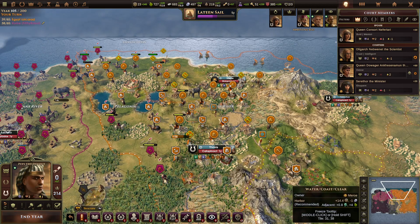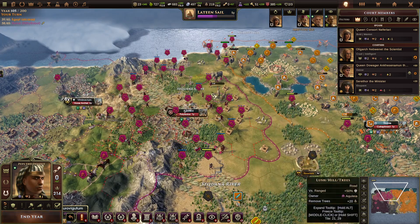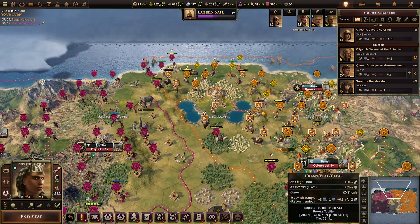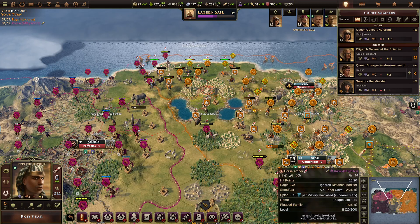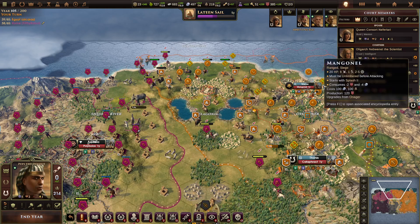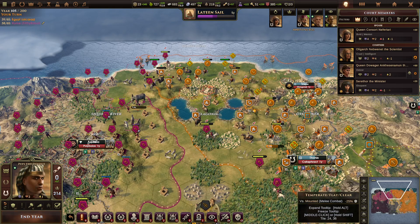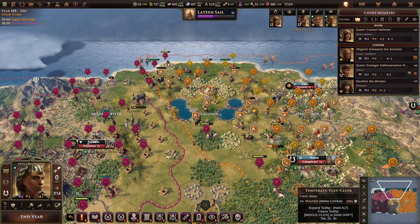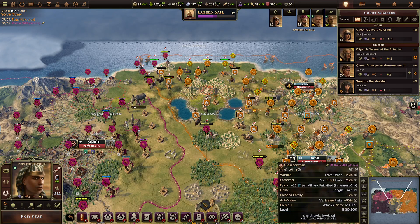Realistically I would probably spend another hour or half hour optimizing this turn, but I don't think it's going to matter that much. It's going to basically be his orders and his troops versus this. Cataphracts, I believe, are superior. He has a 10 strength unit, Polyboli. I have a 10 strength unit, Cataphract — my 10 strength unit is strong against his 10 strength unit. He also has Crossbowmen. My 8 strength unit, Mangonal, is not weak against his. His 8 strength is strong against my 10 strength. My 10 strength is strong against his 10 strength. Mangonal is neutral against his 8 strength.